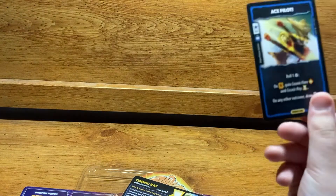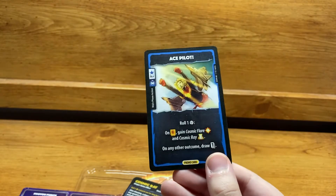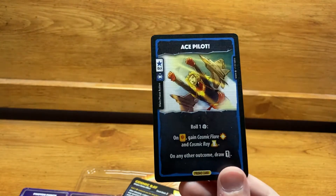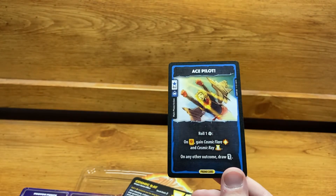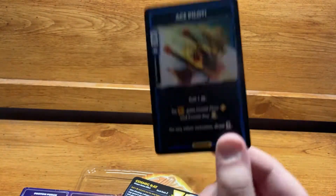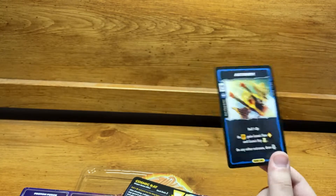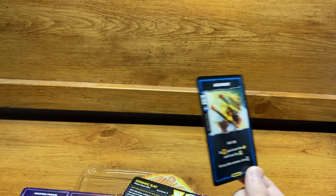The promo card — available separately or with the Kickstarter — is a 0 CP Main Phase card. You roll one die. On Holostar, you gain Cosmic Flare and Cosmic Ray. On any other outcome, draw one card. Remember, even with this card, the Cosmic Ray you gain cannot be spent the turn it's gained.